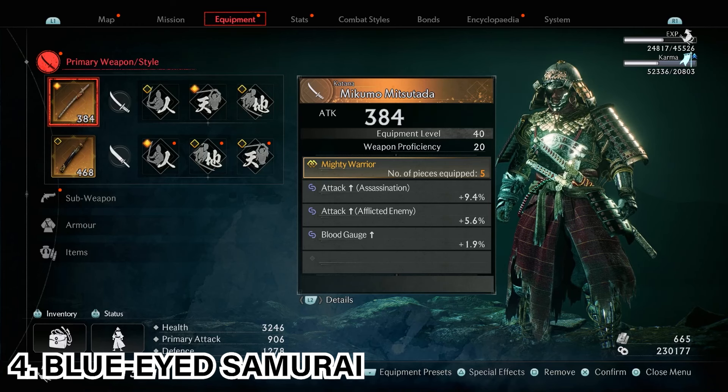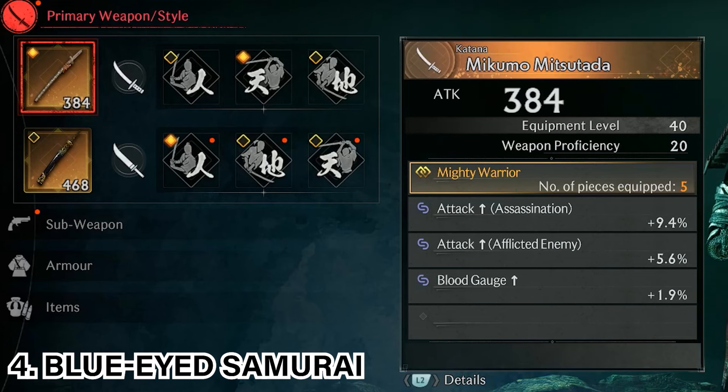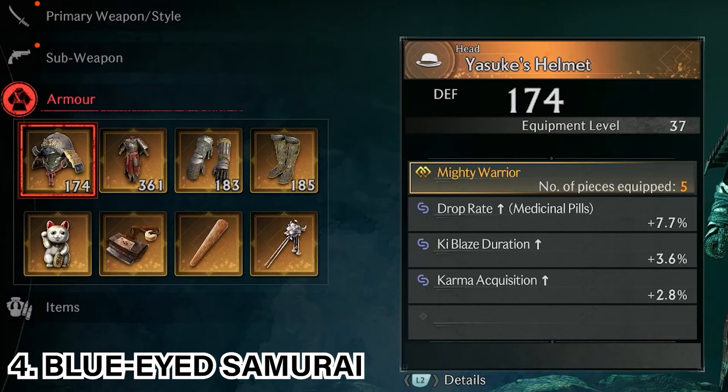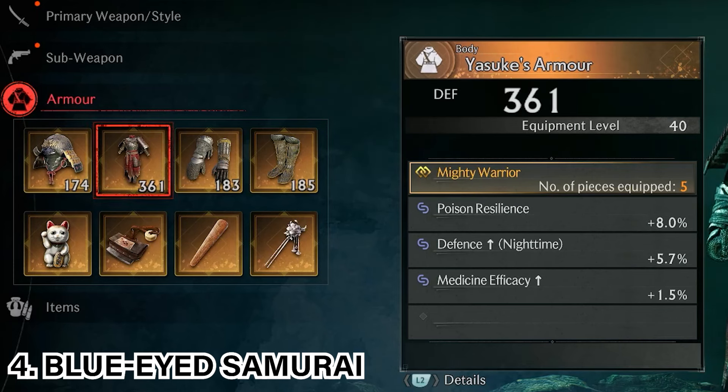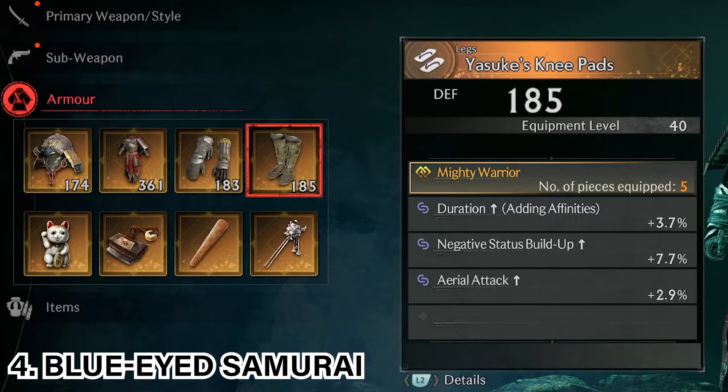After defeating the Blue-Eyed Samurai, you would have unlocked a full armor set and a weapon. The weapon is the Mikumo Mitsutada Katana. The armor set consists of Yasuke's Helmet, Yasuke's Armor, Yasuke's Gauntlets, and Yasuke's Knee Pads.